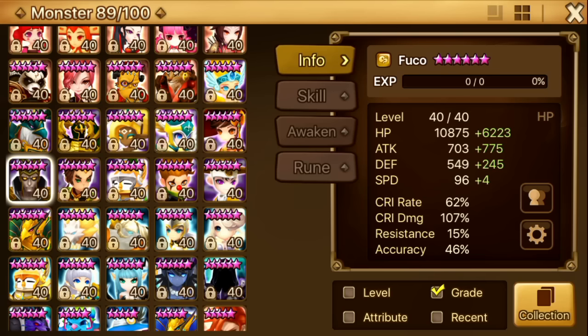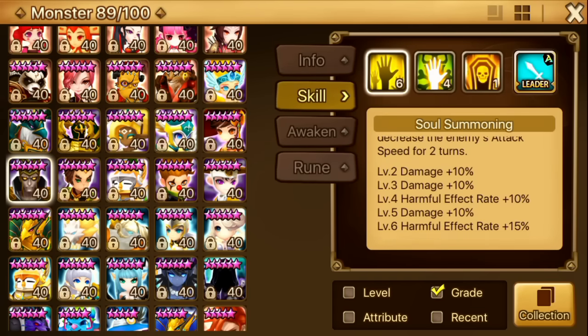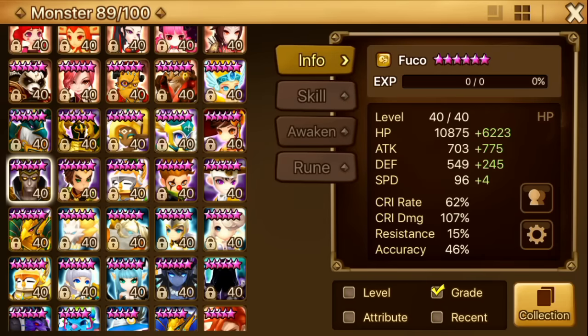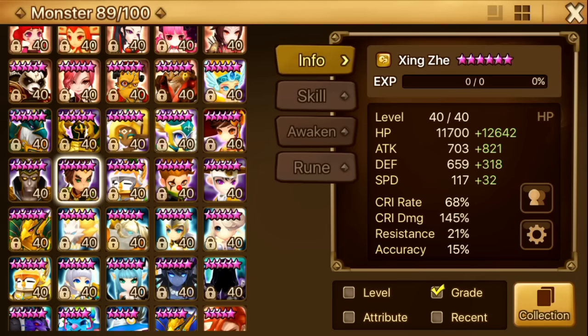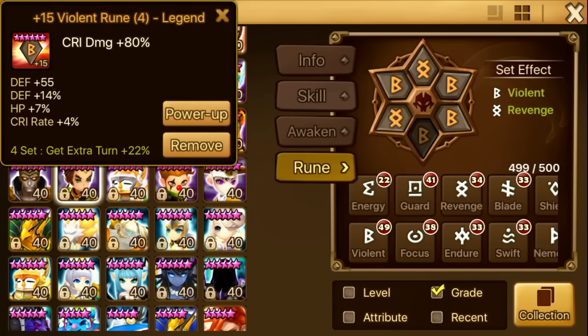The final member of my necro team is Fuko. He has really bad runes — he's on Violent Revenge. I farmed the original HOH for him. I specifically didn't want to max his second skill because I didn't want him to use armor break that much. Although it does more damage, I think the slow is more important as he is my only monster with slow in necro. He moves last and I don't really use him anywhere else.